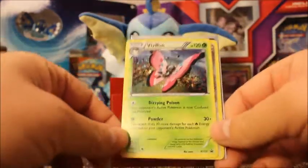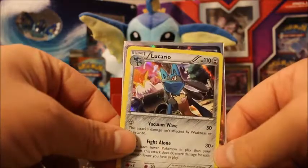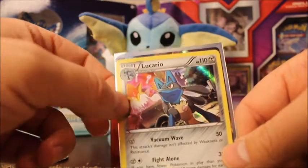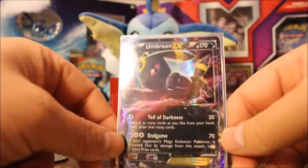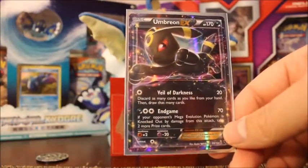Because in total I got the Promo — Vivian XY137 — the Lucario holo rare. Oh, I just noticed: if you look in the back you can see the Mega Alakazam watching Lucario — I've never noticed that actually. And then of course this sweet Umbreon EX, just jumping out of the card there. This was a pretty good blister pack opening.